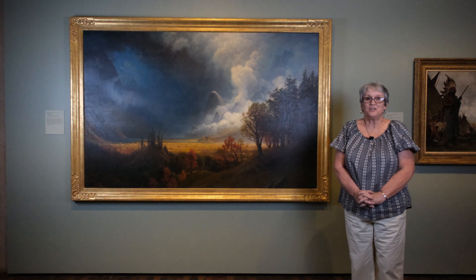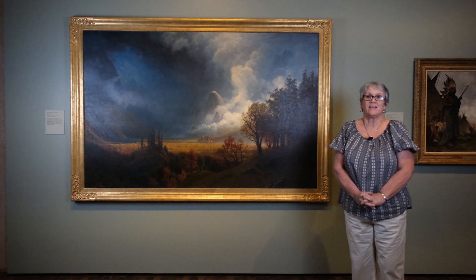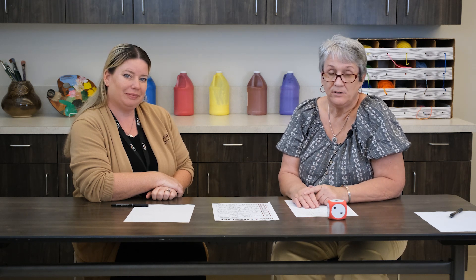Now, let's go back to the studio and do our own creative landscape. Let's go over how the game works. To get started, you're going to need a piece of paper to draw on, a pencil to draw with, and a dice. Each person that plays the game is going to end up with their own unique landscape. Each person is going to roll the dice four times, and the dice will tell you what you're supposed to draw. The first roll will tell you what kind of landform is going to be in your landscape.